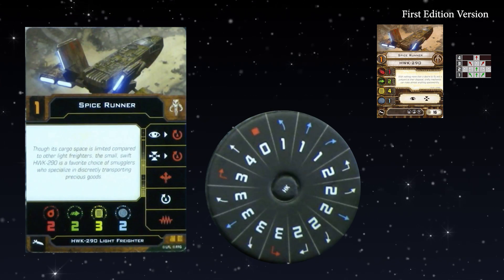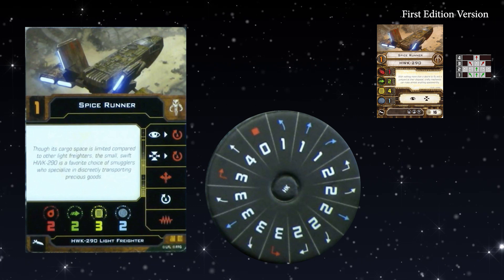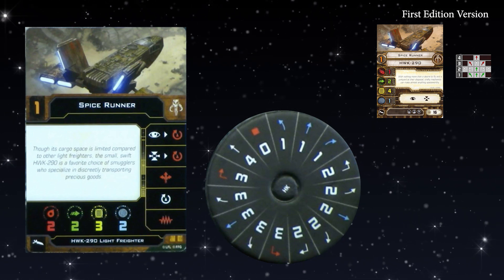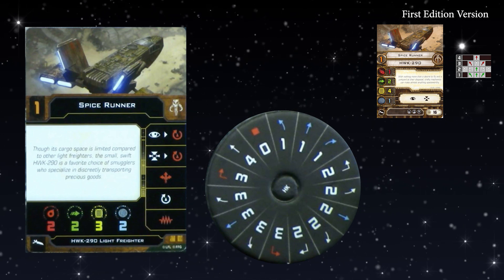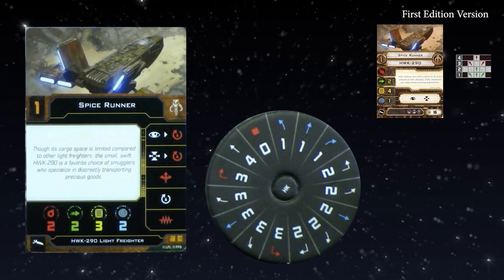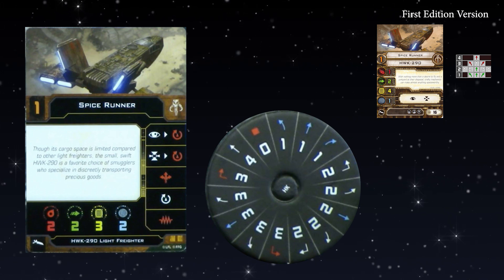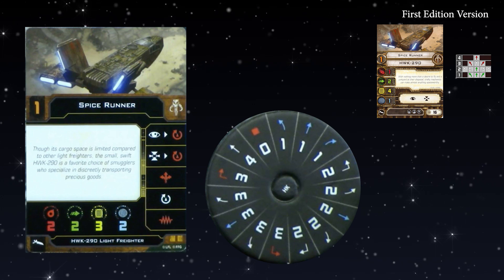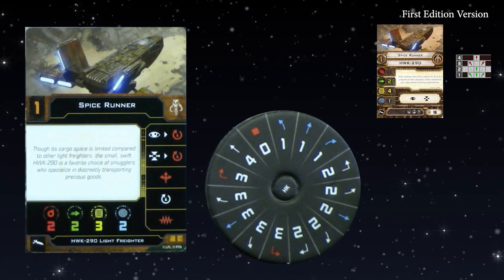Moving on to the HWK-290 — also my favorite ship. The Mighty Hawk Flies Again! It has a serious upgrade, especially with the Moldy Crow title, but core stats also improved. It can now stop, which is great — the only red maneuvers on the dial are the three turns. The three banks are now white, the four forward is now white instead of red, and the three forward is green — a major colour upgrade overall. Looking at the action bar: focus to red move the arc, target lock to red move the arc, red boost move the arc, or red jam. Lots of ways to move that mobile arc.